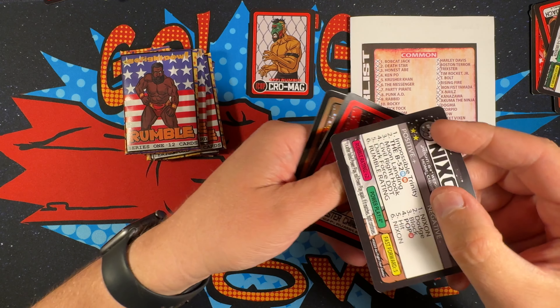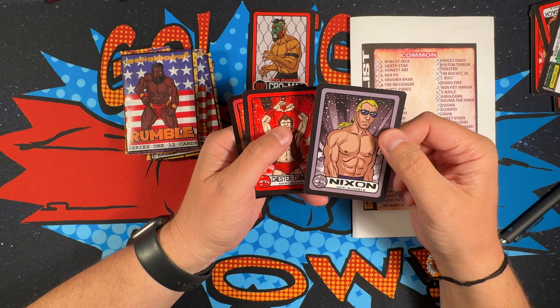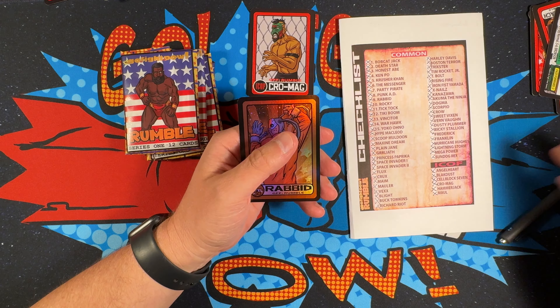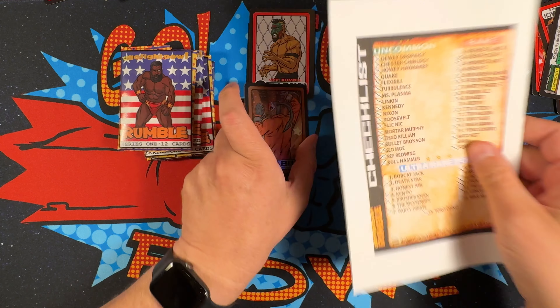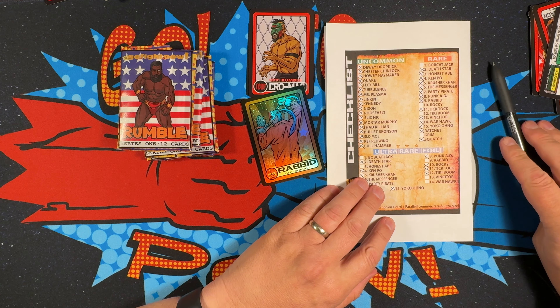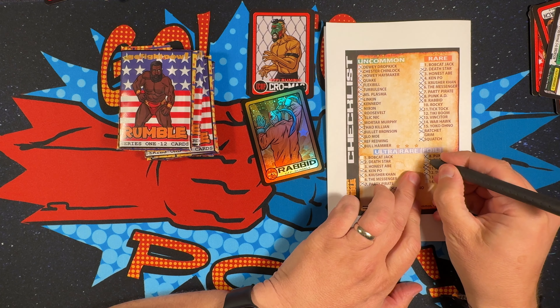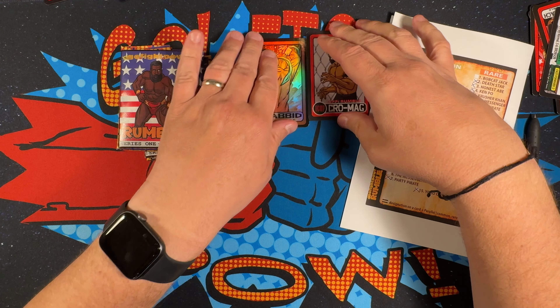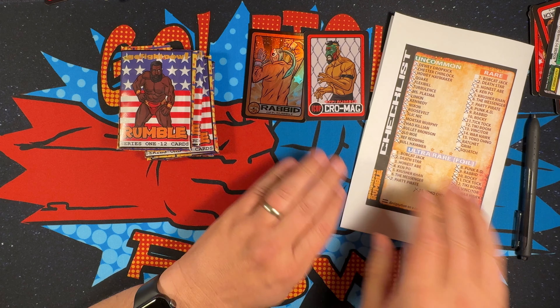We've got Nixon — oh, we've got another foil — Nixon, Chester Chinlock, and Rabid. We have a Rabid foil! Rabid is one I needed, so there you go. That was a great pack: two cards that I needed.